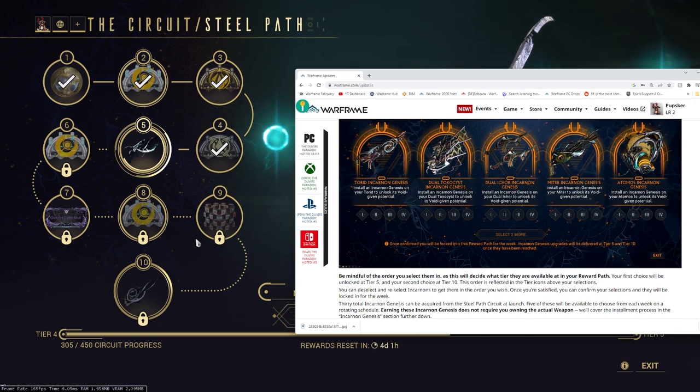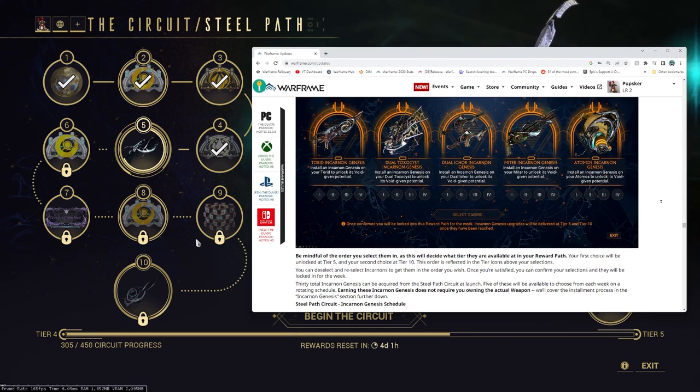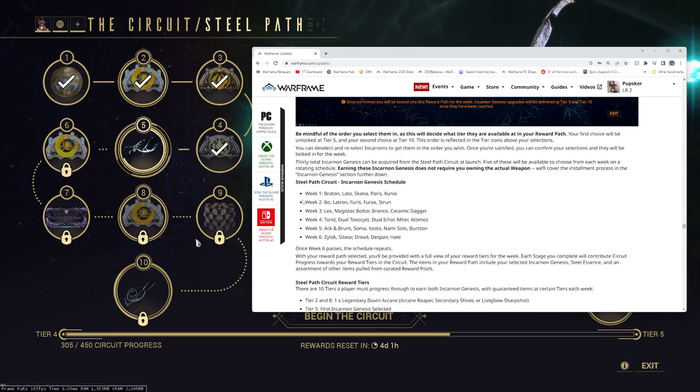We can take a look at this by checking the Warframe patch notes released with Duviri Paradox. They have this lovely image — I'll probably use it as the thumbnail — showing things like Torrid Incarnon, Dual Toxocyst Incarnon, Dual Ichor Incarnon, Miter Incarnon, Atomos Incarnon. Seems pretty ridiculous and strong. If we go down, we have the six-week Incarnon weapon schedule.